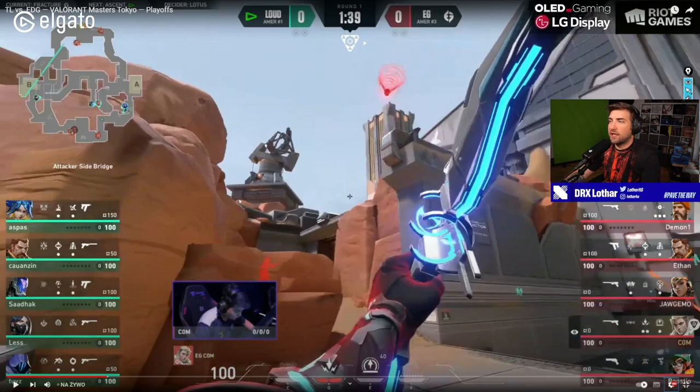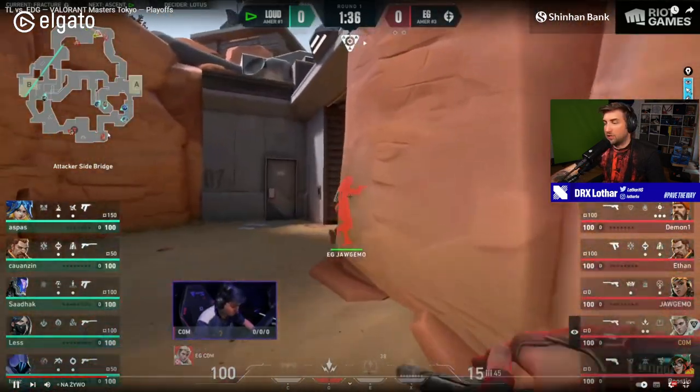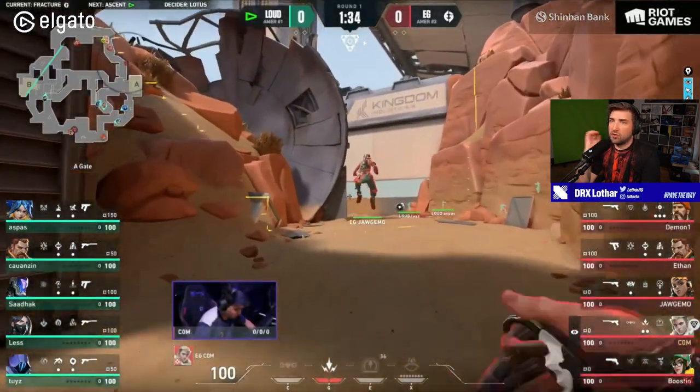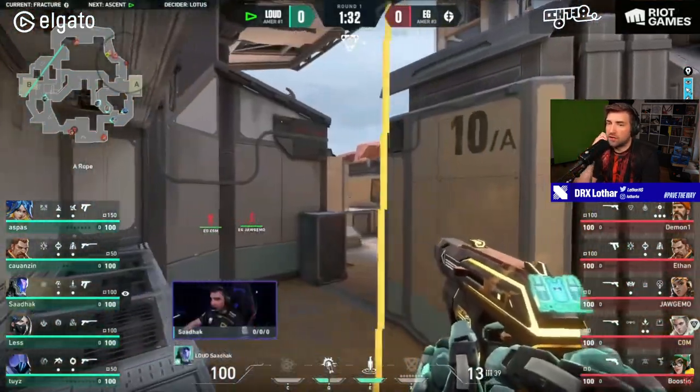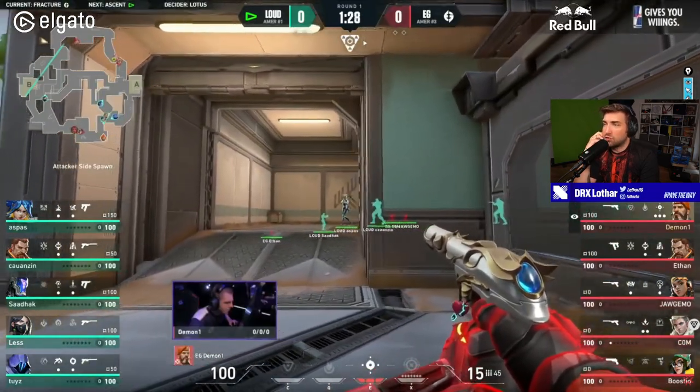Now we're going to break down EG's attack on Fracture, because they're actually a really smart team that uses so much utility combos to get advantages. It's also very interesting to see Sova being used on Fracture, because it gives you a lot of ability to destroy Sentinel utility. But in this case, Loud doesn't play that Sentinel, so it doesn't really matter that much.